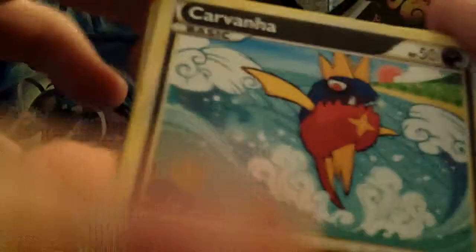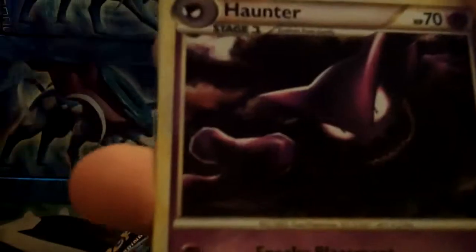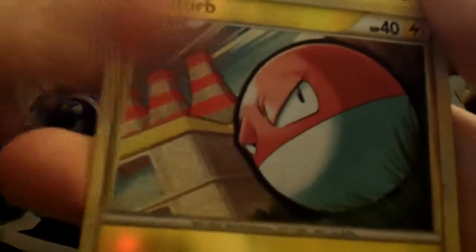I guess I'll open this Triumphant first. I would like to get anything good. We got: Privana, Scruppy, Spoink, Lanturn, Swinub, Haunter, Rescue Energy, Seeker, Reverse Wailord, and Quagsire. Nothing great.